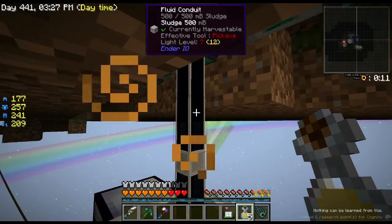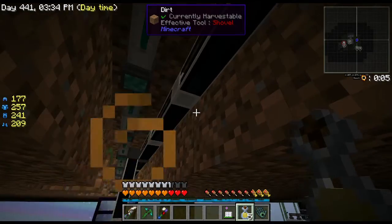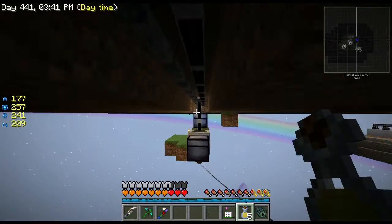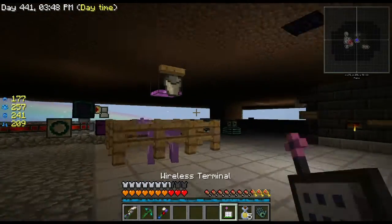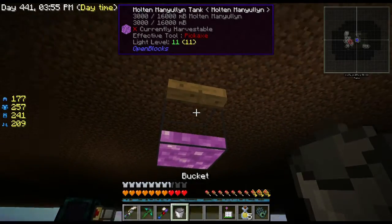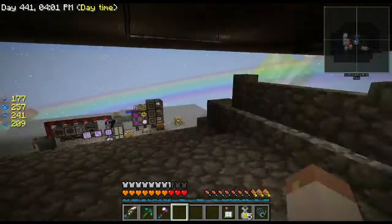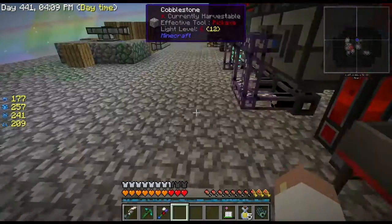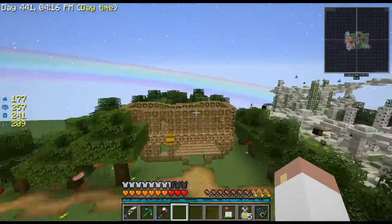Over here I went with Ender IO — I'd never touched it before, but I like it because you can run item ducts and liquid ducts through the same conduit and visually see where they're all going. That's really cool. It took me forever to figure out how it works but I have a better idea now. We've got the spawners — I think that'll do it for today.